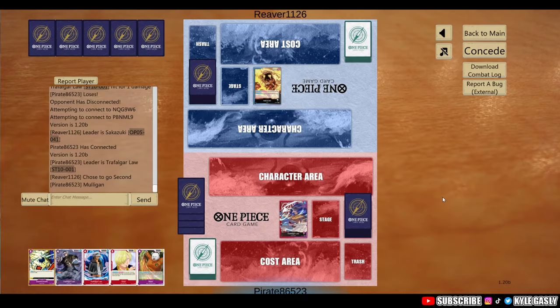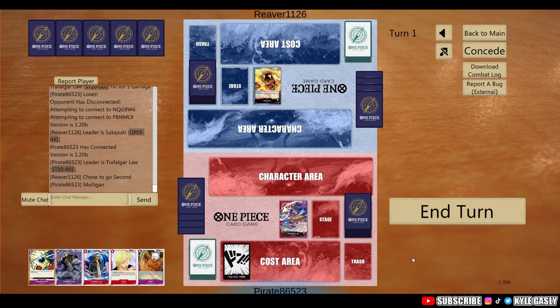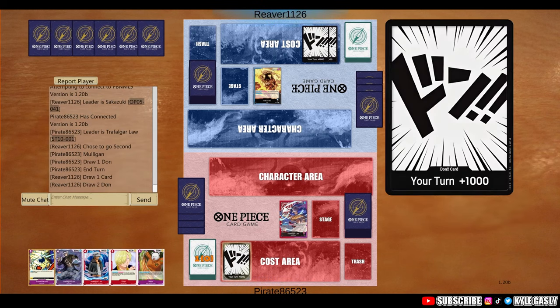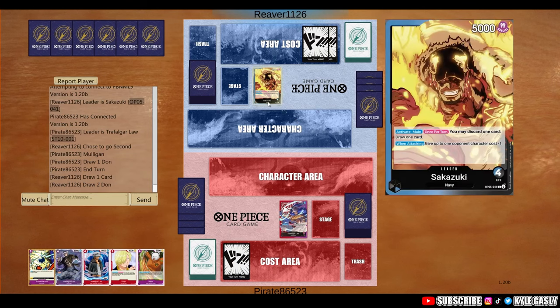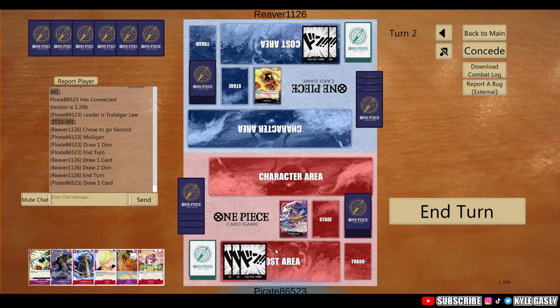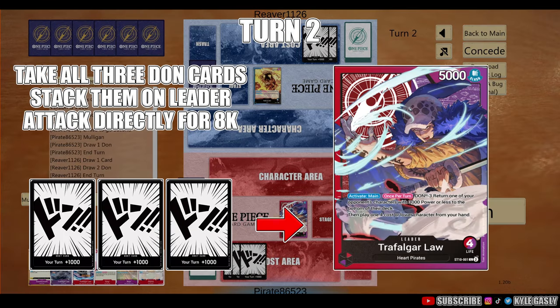Into the gameplay — our opening hand we get Beppo and we have two 4-costs with our Film Law and Blocker Law. We'll end turn 1 and jump into Sakazuki. From part 1 we know their play here, and they do not have Brand New, which is huge, so that gives us the 3 DON. Here is the most important part.